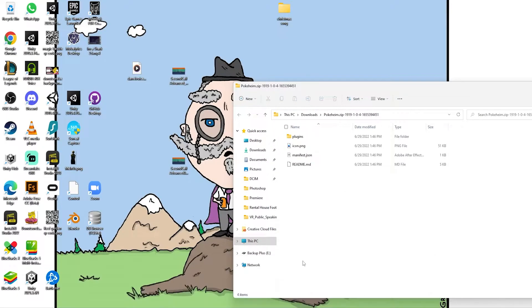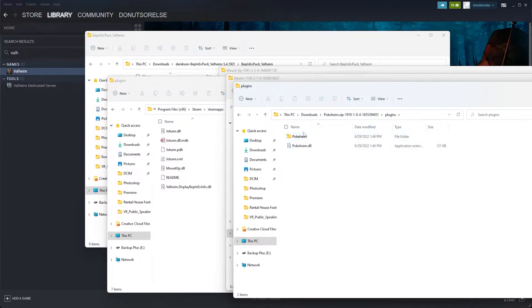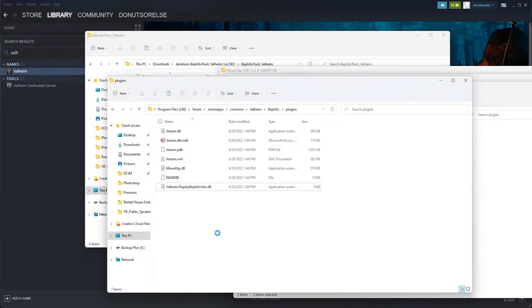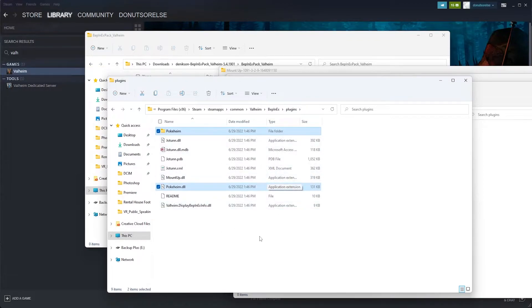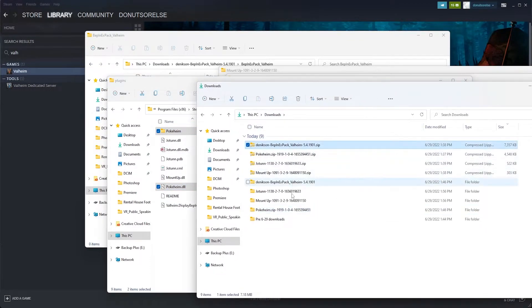For Pokeheim, you don't need any of the stuff in the upper folder, so let's click the plugins folder. As you can see, there's a lot going on, which makes sense since they're actually looking to add assets like the Pokeballs to the game. Let's go back up to the plugins folder and cut and paste all of that into the BepInEx plugins folder. With that, we should be good to go, so let's test it out.